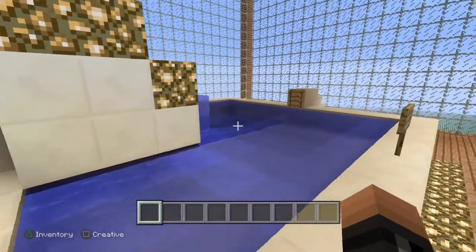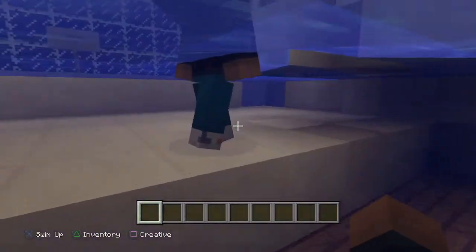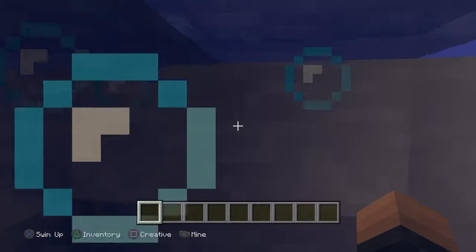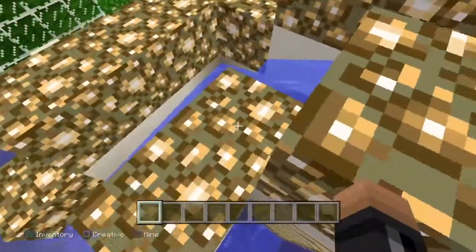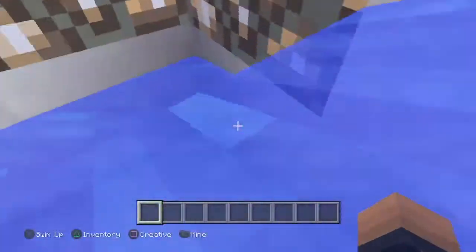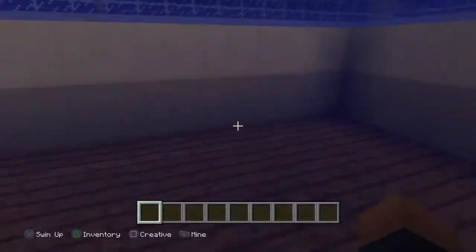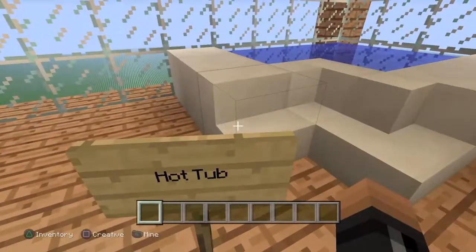We have our pool — you can take a nice little swim. This is the deep end over here, and the shallow end there. And over here you can go on our water slide, which is very fun, very slow but fun. And then over here we have the hot tub.